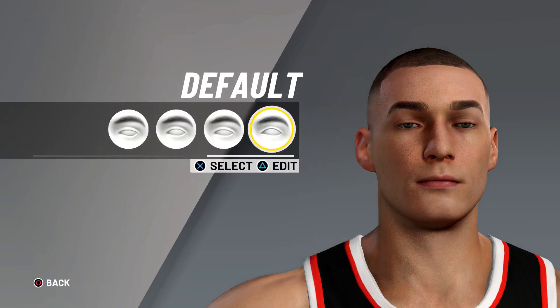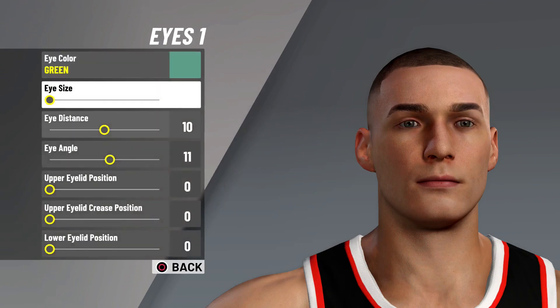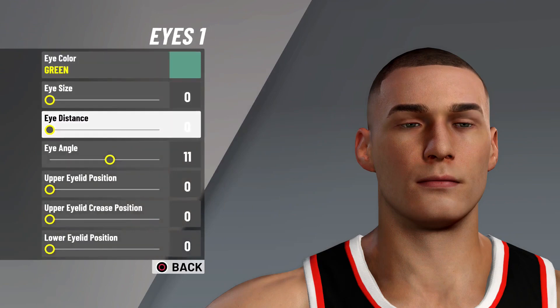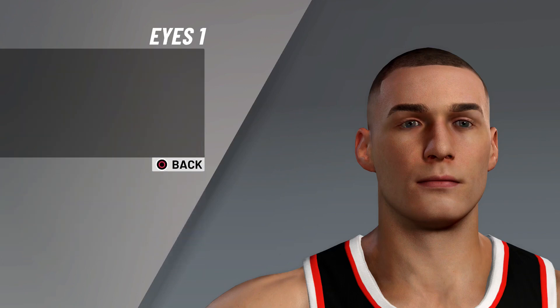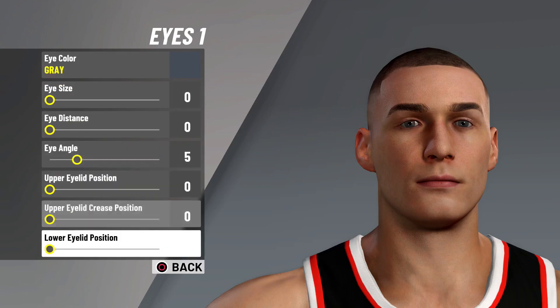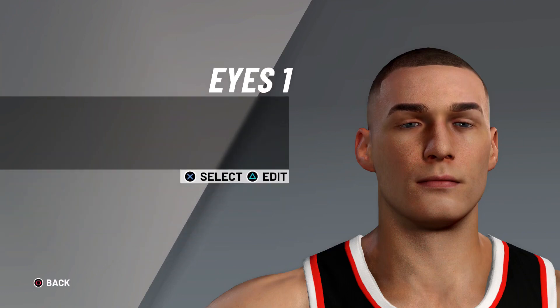Go over the eyes - go ahead and choose eyes one, the next one to default. Lower the eye size all the way down, lower the eye distance all the way down. The eye angle I just like to put it on five, that doesn't really matter. Then change the eye color to gray, that doesn't matter either. After that just leave everything the way it is: zero, zero, five, zero, zero, zero.